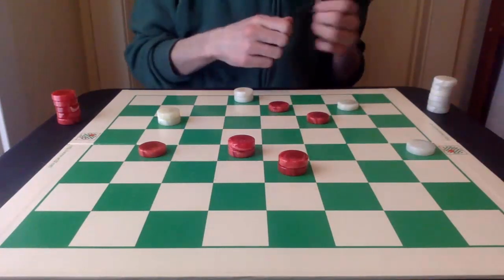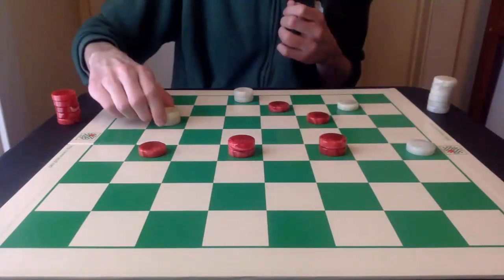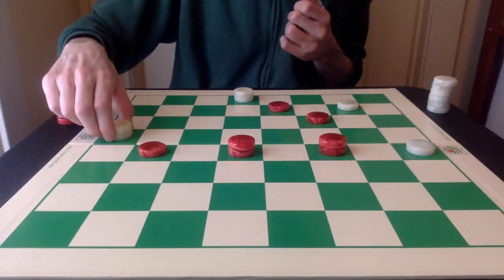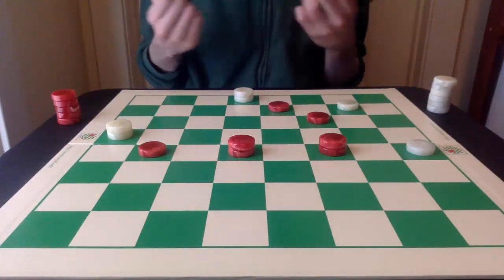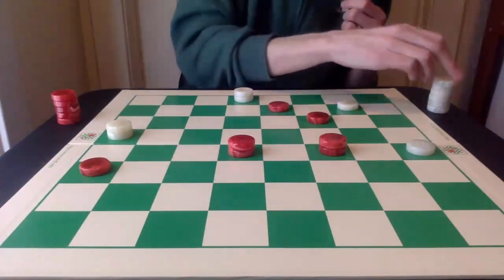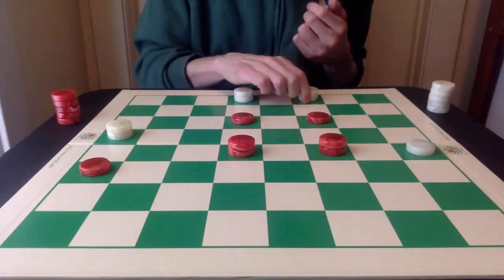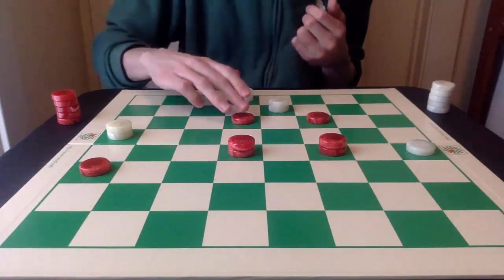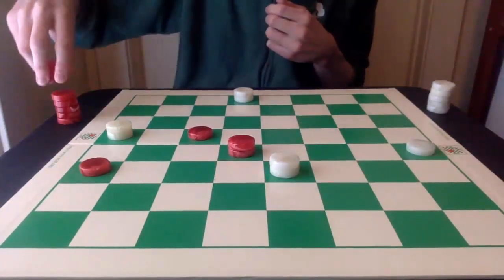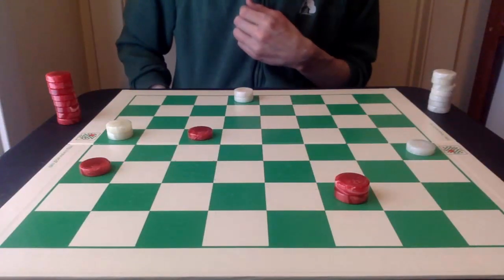White can now start to advance toward the king row. And instead of getting a king right now — because that would lose — white is going to go 9-13. Then red can go either onto 22 or 21. Now white can safely get a king. And then if 7-10 is played, the white king can fork. After 10-14, you double jump, and then the jump back. The game is a solid, solid draw.